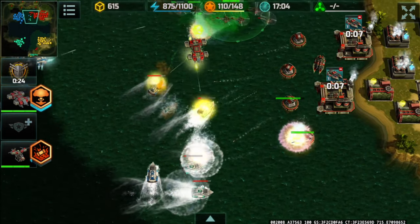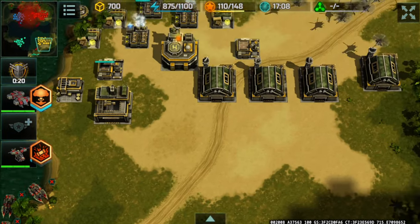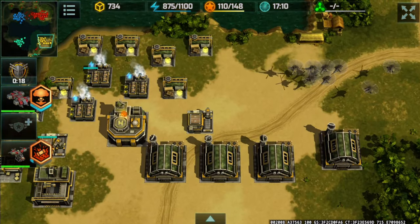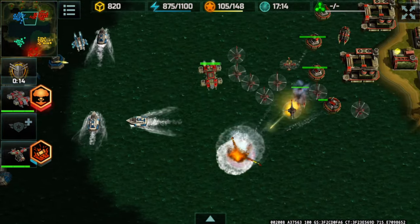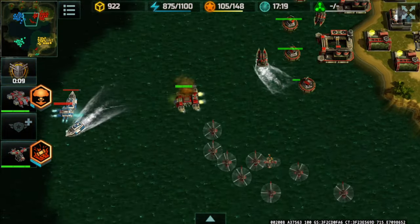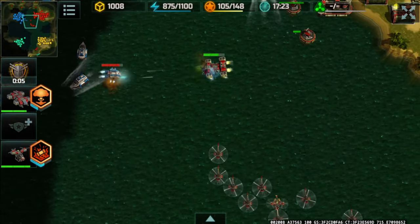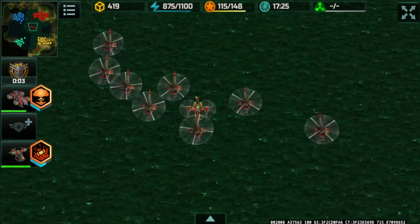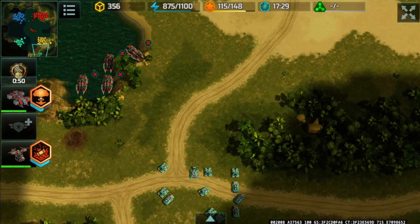I'll be able to successfully defend, but my partner isn't so lucky because I drove the majority of my units away from his base. With a huge chunk of deltas and typhoons bearing down, I sent my dragonflies and wasps to my partner's base in the hopes of defending it.